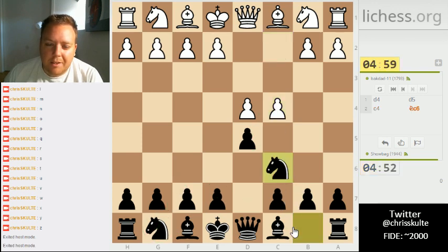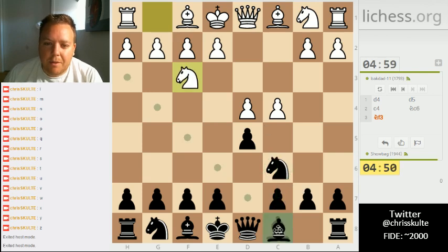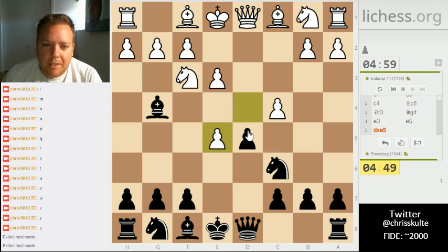I actually play this one. It's a really crap spot for your knight because most of the time you want to push the c-pawn, but you get some really good counter-attacking opportunities. Here's an example where it can start to get a bit messy from White's point of view.